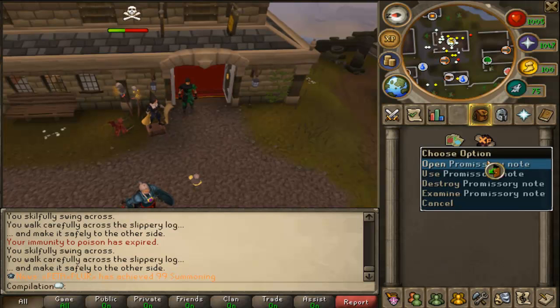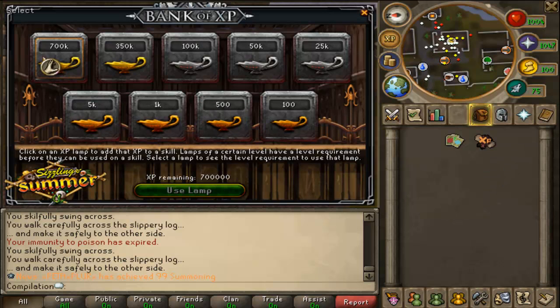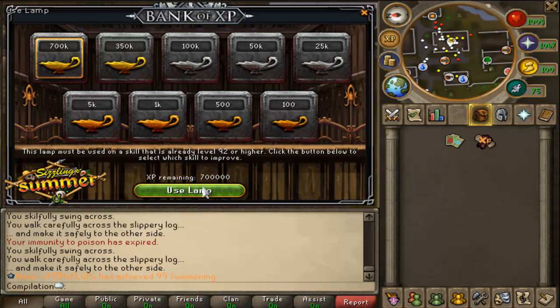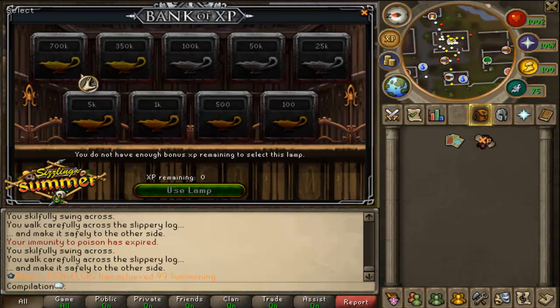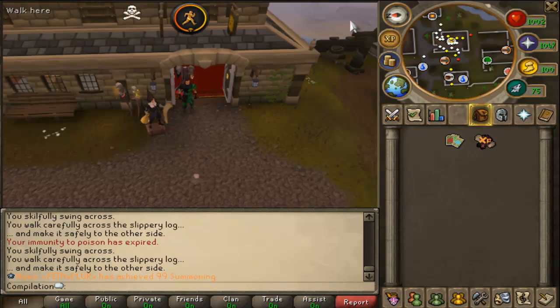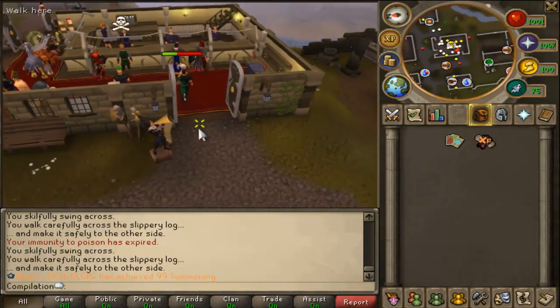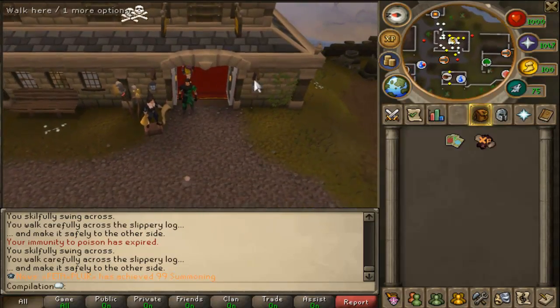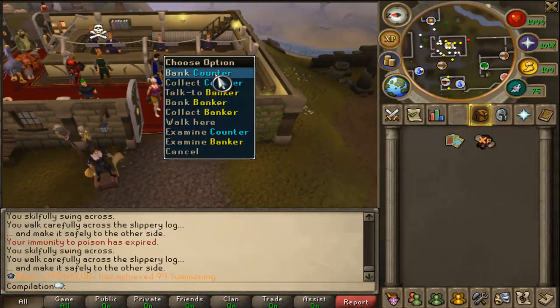The XP note is right here — it's called the Promissory Note. If you open it you can use it on any skill. I'm going to use it on Agility — 700k XP on Agility. That was actually 750k so, good fight. I'm gonna get 98 eventually, so yeah.